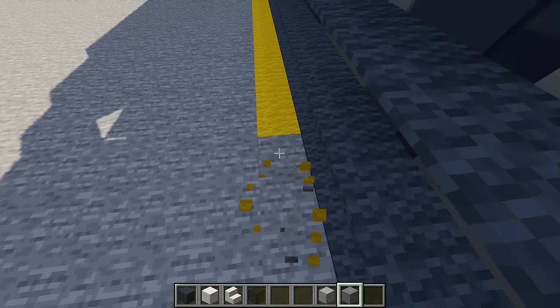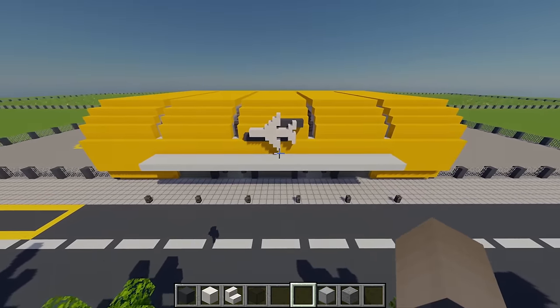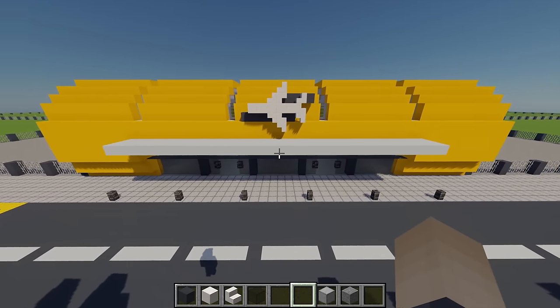Repeat this for the other three skylights. Then where we have the borders, grab some smooth stone and fill in the front area to neaten the terminal off. Also fill in the rest of the yellow borders. With all skylights filled in, the exterior of our airport terminal is complete.